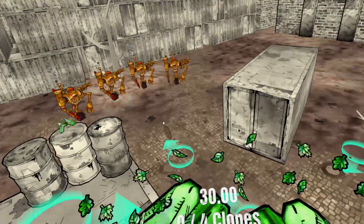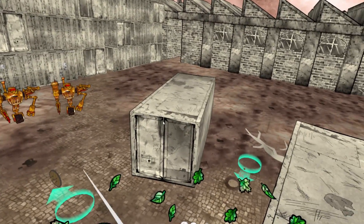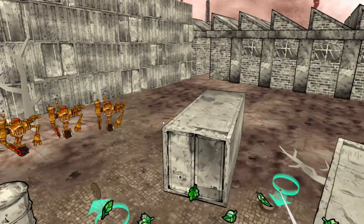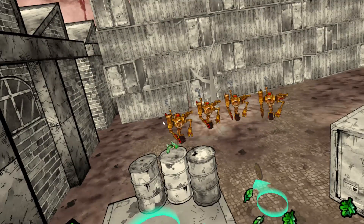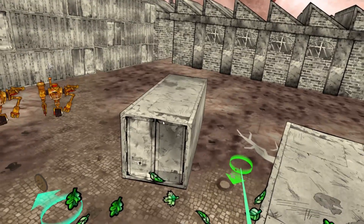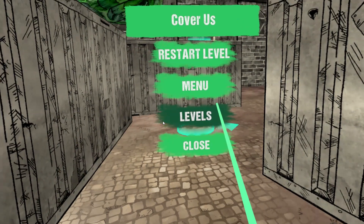I'm restarting the level from the beginning, looking around at what I can do. I figure out: I don't actually need the shield — the only thing I need is the magazine, because the gun is already there. So I'm spawning the first clone and going to throw the magazine to the area where I want the second clone to start shooting the enemies from behind cover.